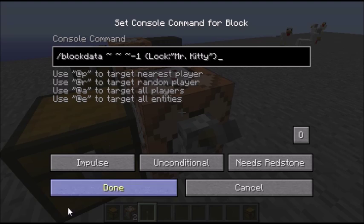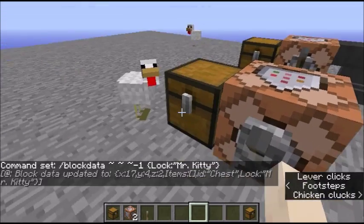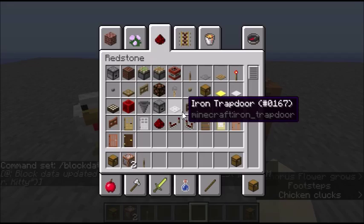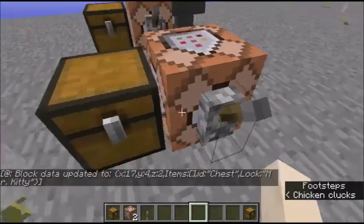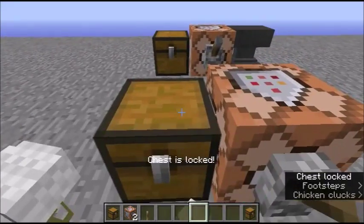I love cats — that's just something that can't be helped. So you flip that lever and it's gonna say blockdata updated to — basically a bunch of gibberish that no one understands. Next, if you try to open the chest, it's gonna say: chest is locked.